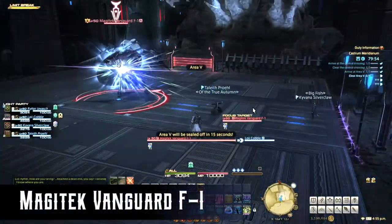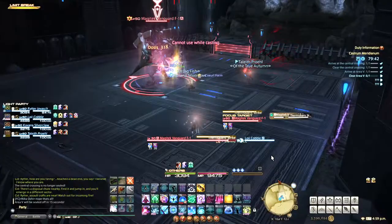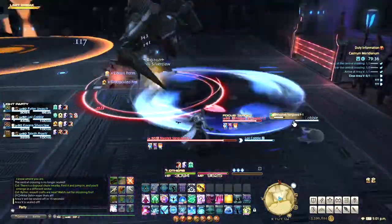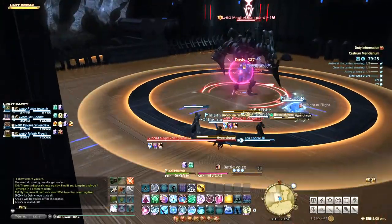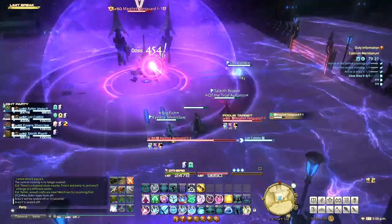The second boss is Magitech Vanguard F1. He'll cast Thermo Barrick Strike, which puts a pulsing proximity marker near one corner — just move to the opposite corner to reduce the damage. Hyper Charge is an ability that covers the floor in AoE damage, aside from one thin safe circle you should stand in.